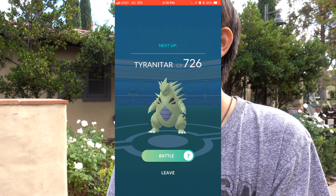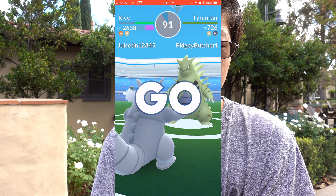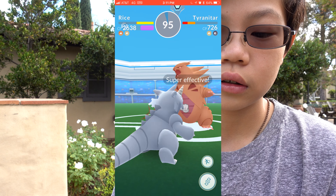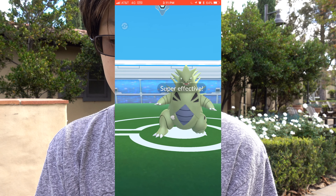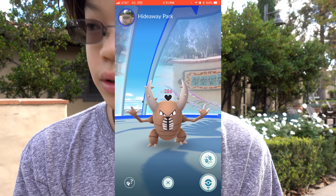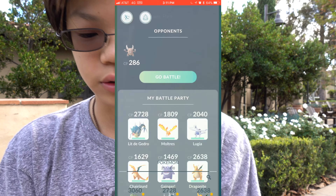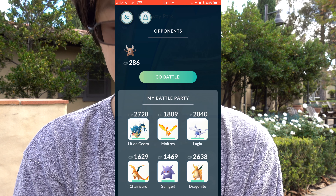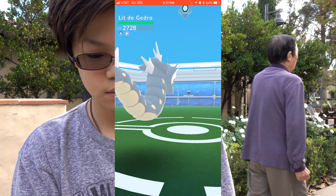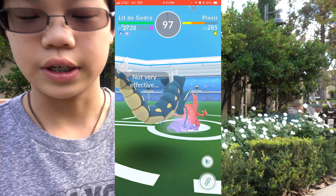Tyranitar next. We are super effective on Tyranitar. Tyranitar's down! All that's left is a Pincer — I will switch now to Gyarados. We are done with Gyarados, Pincer's down. Gym is ours!